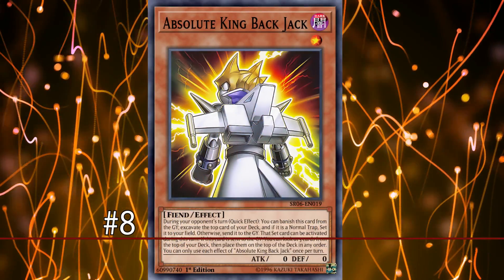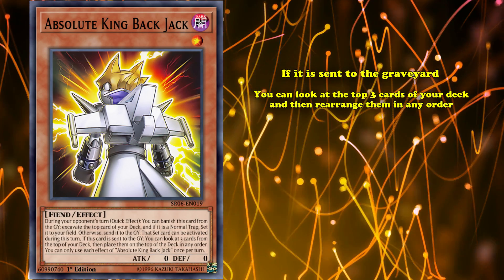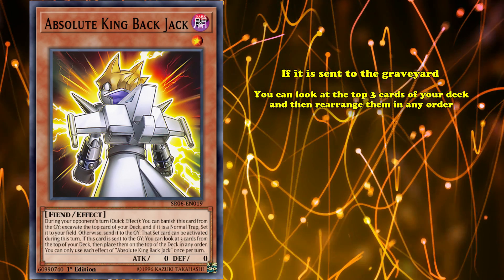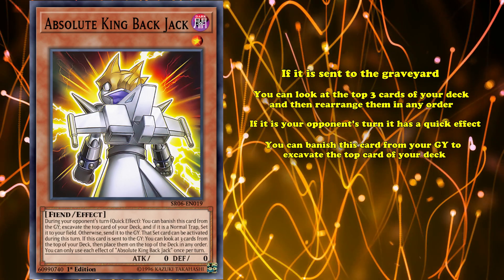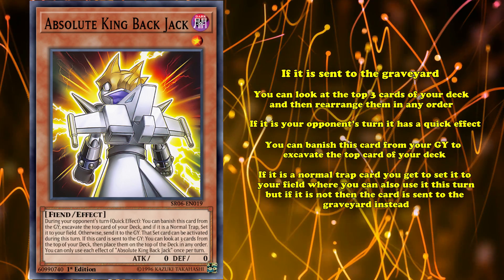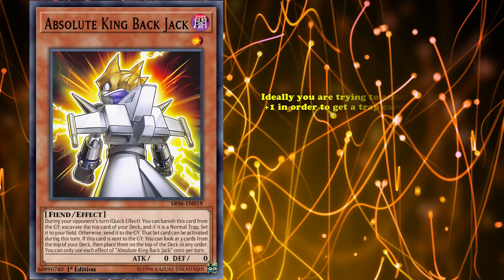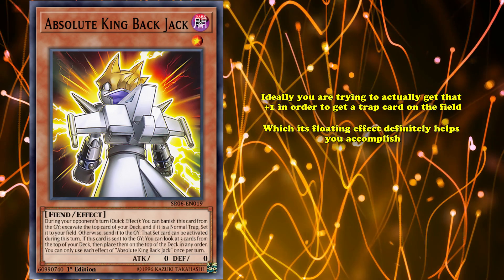At number 8, we have Absolute King Backjack. This card has an effect where if it's sent to the graveyard, you can look at the top three cards of your deck and rearrange them in any order that you want. It also has a graveyard effect — because if it's your opponent's turn, it has a quick effect where you can banish this card from your graveyard to excavate the top card of your deck. If it's a normal trap card, you get to set it to your field where you can also use it this turn, but if it's not, the card is sent to the graveyard instead. So at worst, it allows you to mill one card from your deck, but ideally you're trying to get that plus one to get a trap card on the field, which its floating effect definitely helps you accomplish.